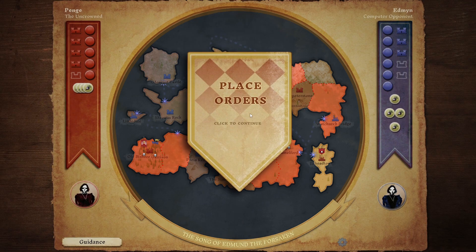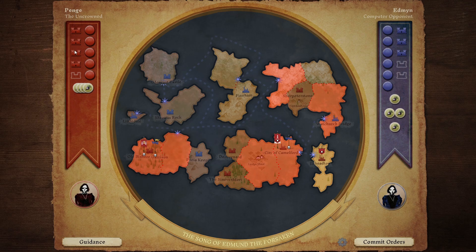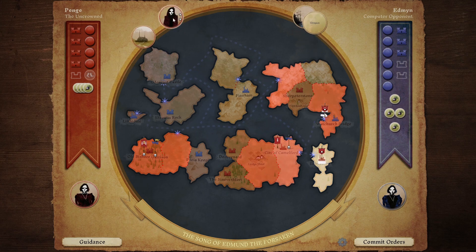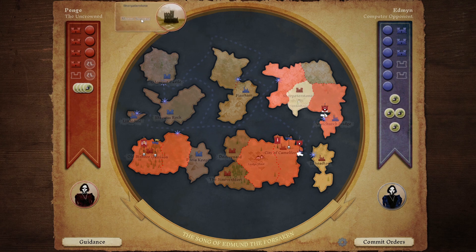We get the super spy to move over there and claim that place. We get the level two spy to come back over the sea. We're going to train up some more soldiers - muster another unit. We can hang around in our castle, which is now ours of course because it's red, and that gives us defence which is going to be handy. Commit those orders and see what admin does.